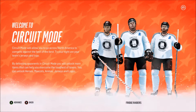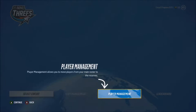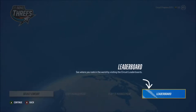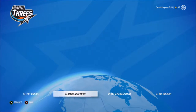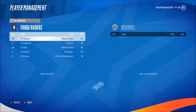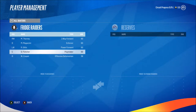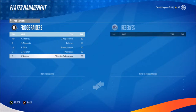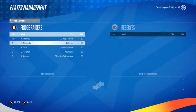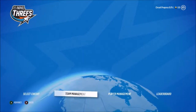I guess we start off as the Refrigerators. Let's select the circuit and check team management, player management, and the leaderboard. Let me take a look at our team first — I've never been in this menu before. On our team we have some really bad players: Cooper, Fletcher, Gillis, Magazine, and Thorny. Wow, we got a really crappy team to start off with, but it'll get better eventually.